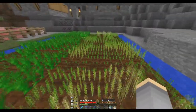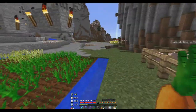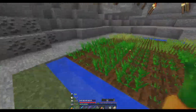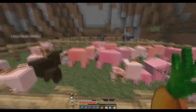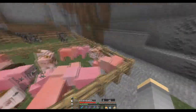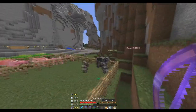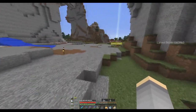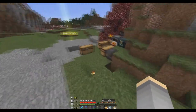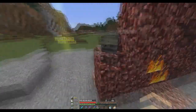Here's the wheat farm, here's the carrot farm. From this row over is carrots, and this row and over is potatoes. And then we have our big pigs and our cows, going strong. I think I'm gonna make some money off of this because everyone on this server is always looking for food, and most of them are too lazy to make farms. He has a farm, but he is lazy - anyways.